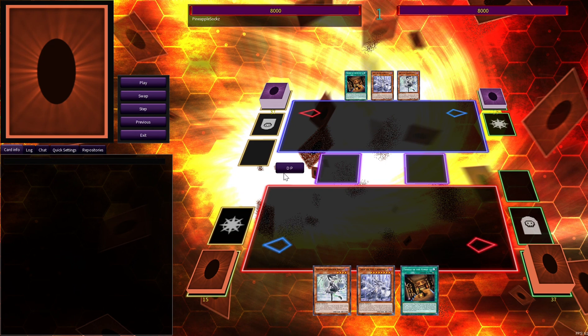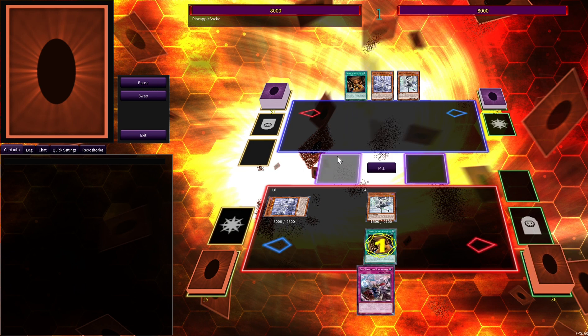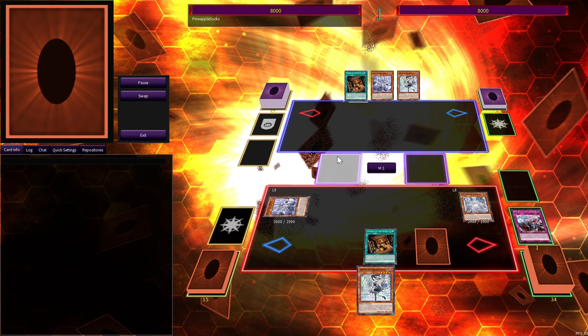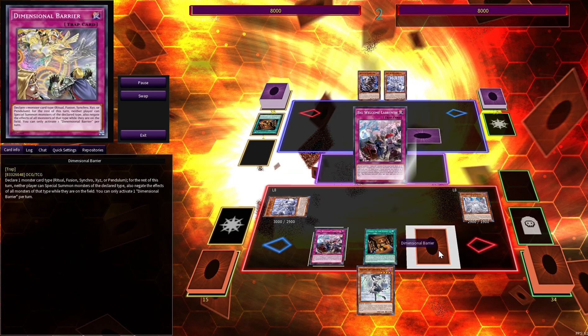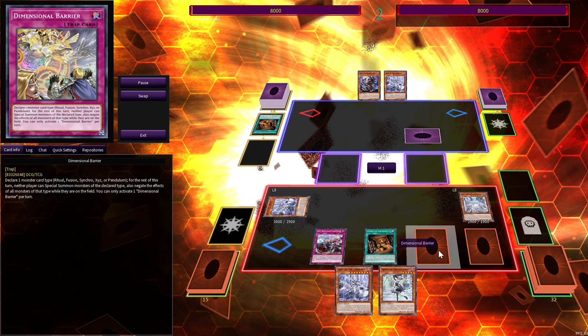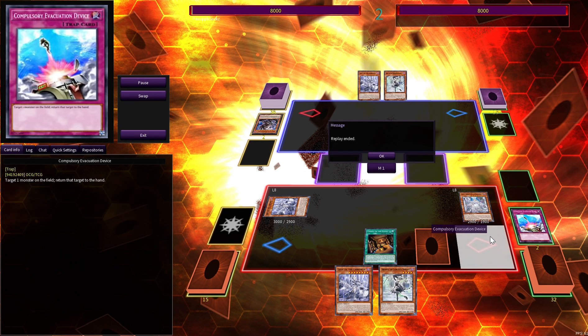Our next combo is by far our best one. It enables us to search two trap cards and loop two cards — it's a three-card combo. We'll fire Big Welcome after searching it and chain Lady in order to set a copy of whatever we want. We'll return Ariana to hand for follow-up, trigger Lovely to loop a card out of our opponent's hand, and then reset this copy of Big Welcome. The copy of Dimensional Barrier that we searched is now online. We'll fire Big again, grab whatever we want, return whatever we summon to hand, loop another card, and the card we just searched this turn is also online.